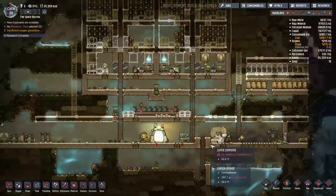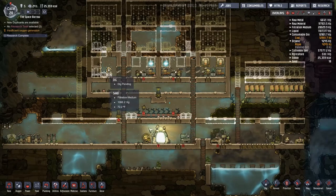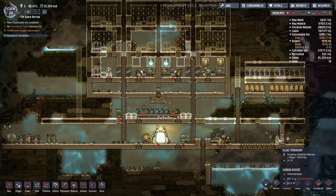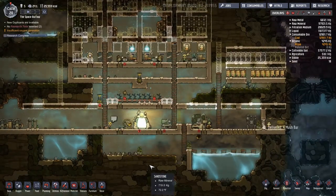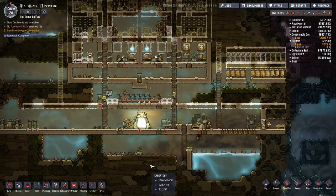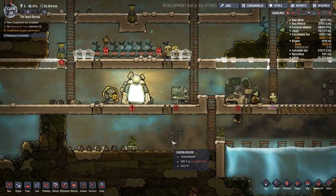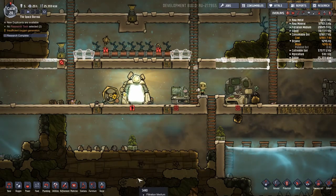Let's hold off and think about that. Right now with mush bars we're making it, but we need to get some more farming in, that's for sure. Now this area is full of carbon dioxide, and plants breathe in carbon dioxide — you would think that this would be a great place to grow plants.